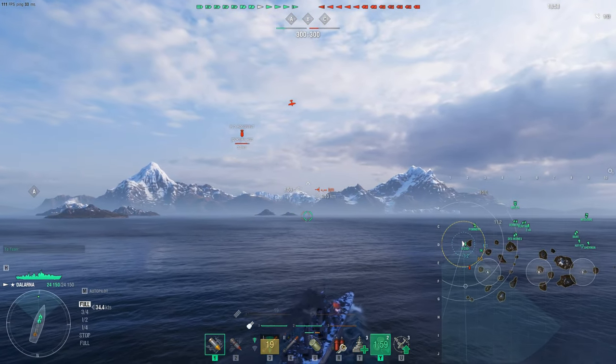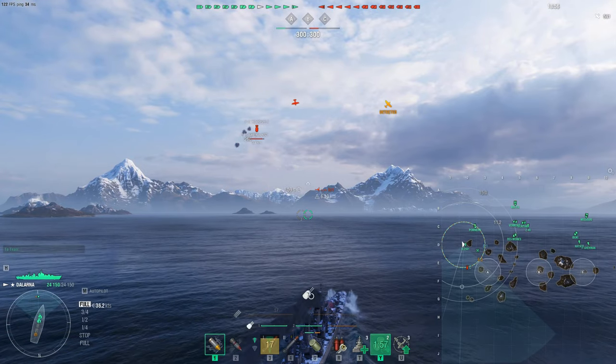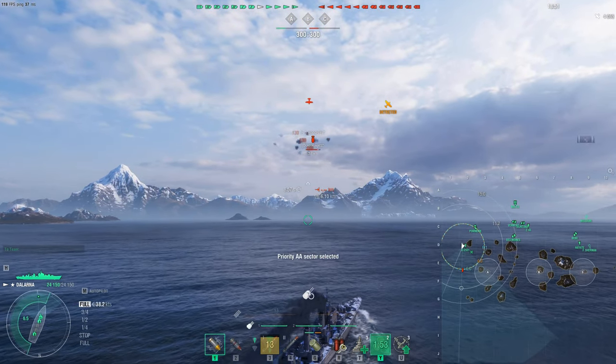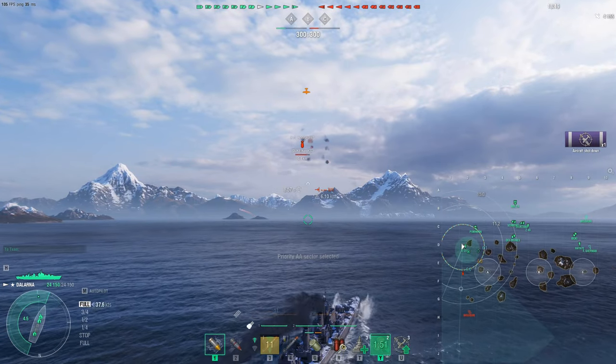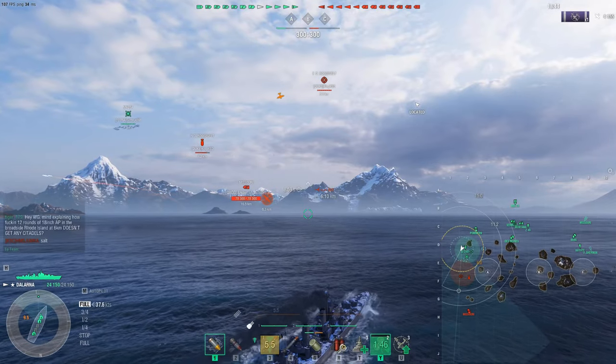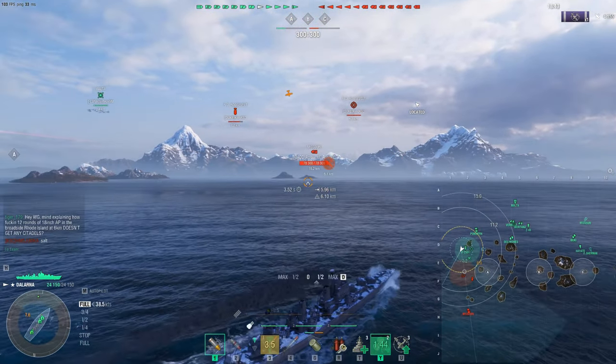Now let's try the FDR - yes, finally my dreaded FDR, everybody hates to see it. We get 2,700 damage on the guy but didn't kill any planes - that's incredible. It's like flying tanks. Finally we're able to knock out one plane. Let's see if he comes back for more.